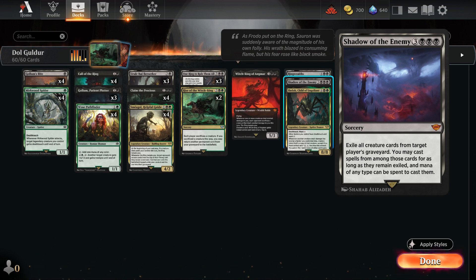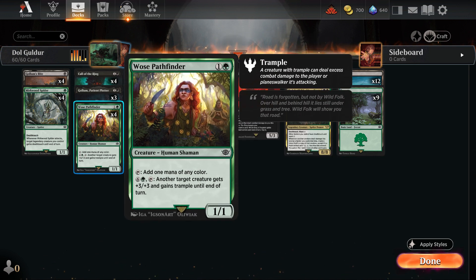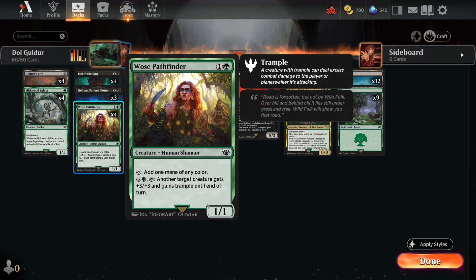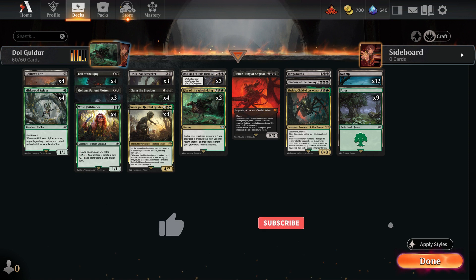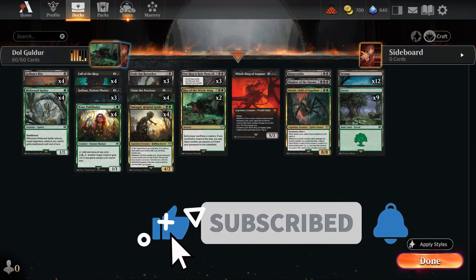So that's our overarching strategy — milling. To address our limited land count of only 12 swamps and 9 forests, I have also introduced the Woe's Pathfinder. This creature lets you tap it to add 1 mana of any color. I didn't want to include the Nazguls, so I made it a bit different. And with that, let's play some games.